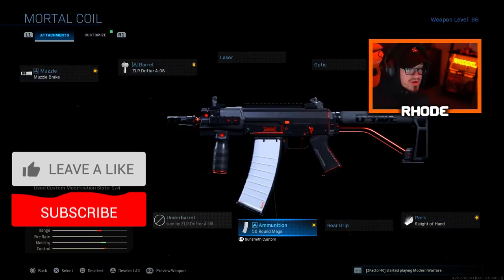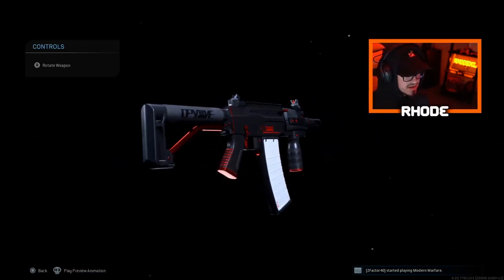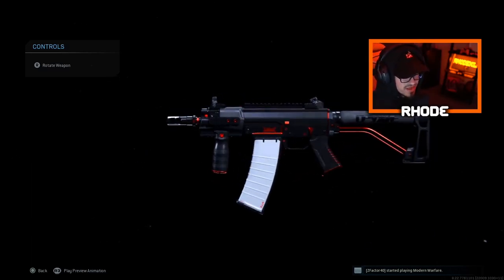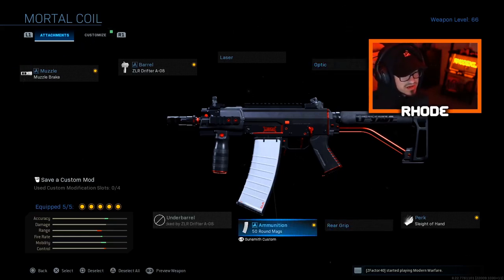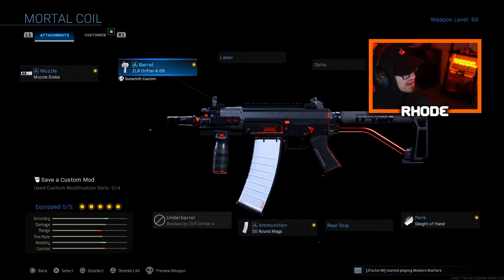YouTube, this is the class that we are rocking for this Mortal Coil Growl. I'm gonna let you guys take a look at it real quick. This thing looks so clean, especially with the white magazine — it makes that red and black pop even more. If this had red tracers, this would probably be my favorite Growl easily, or favorite gun in the whole game. Anyway, let's jump right into the setup: I'm running a Muzzle Brake, ZLR Drifter barrel, XRK Strike Light stock, Sleight of Hand, and 50-round mags. We took off the optic and put on 50-round mags because 30 rounds isn't enough for me in multiplayer — I don't like to reload after every kill.